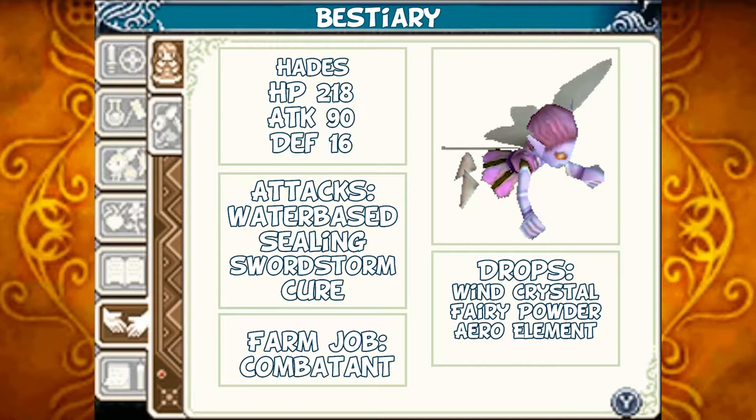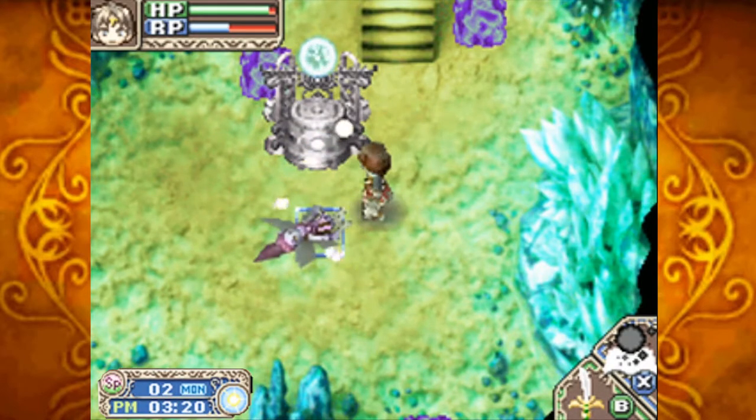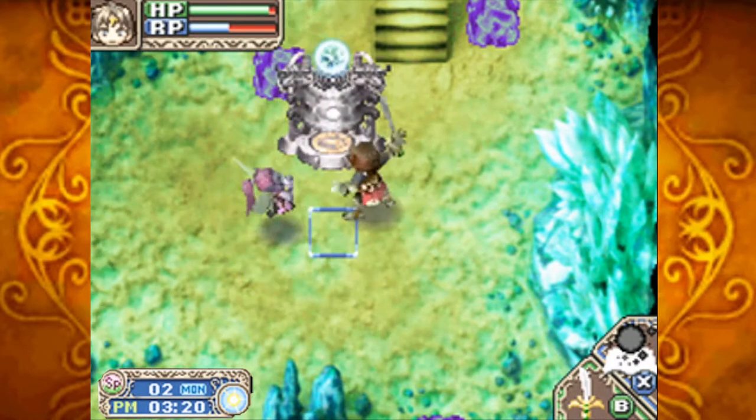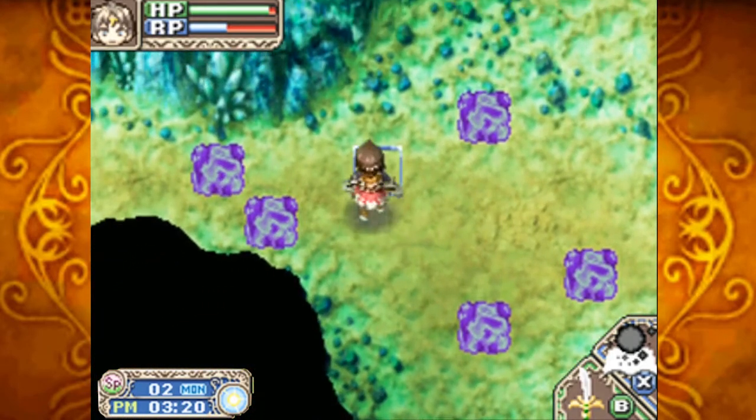The Hades, also known as the Dark Fairy, depending on which game you're playing. HP 218, attack 90, defense 16. Its attacks are water-based. It can seal you, cast the Sword Storm spell, as well as the Cure spell. Should you tame them, they'll act as a combatant for you. Should you defeat them, they can drop Wind Crystals, Fairy Powder, and Arrow Elements. These are the Hades — they do dark magic.